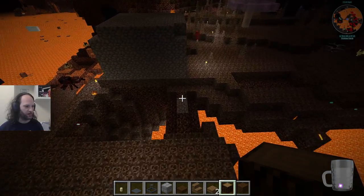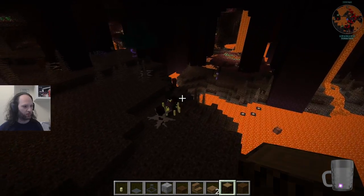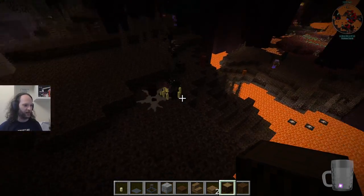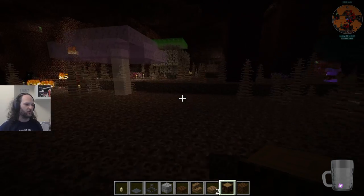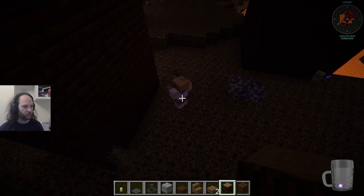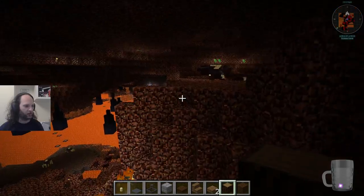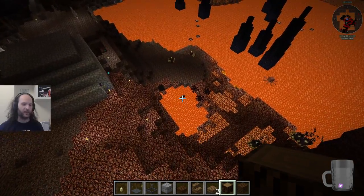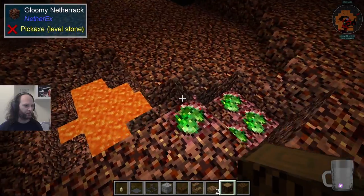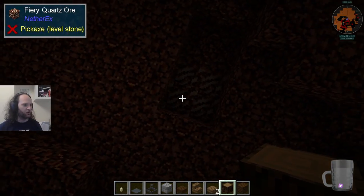We went that way and made a tunnel. We haven't explored very much because it's very dangerous. These blazes are quite easy to beat — even a bow is fine — but there are so many of them spawning all over the place, it's really difficult. I died in the lava. If you die in the lava, your gravestone at least has the good grace to spawn outside of the lava so you can go and get it. We also came for nether quartz.